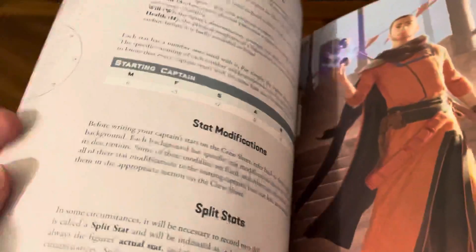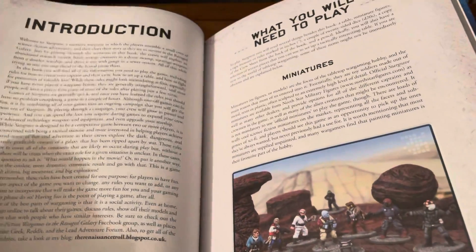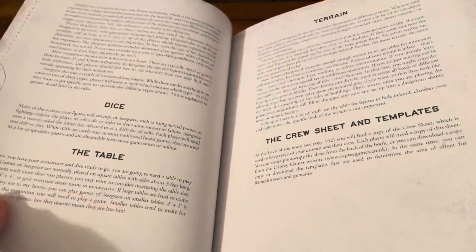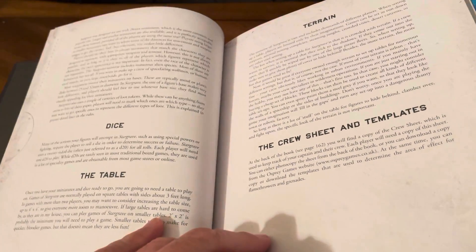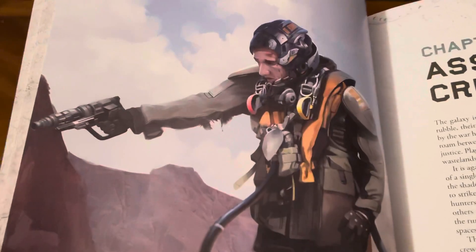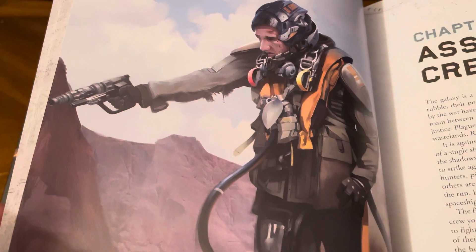What you need to play — beautiful illustrations throughout. It breaks down the dice, the table, all that good stuff. And as with every Osprey book, you get beautiful, beautiful artwork.